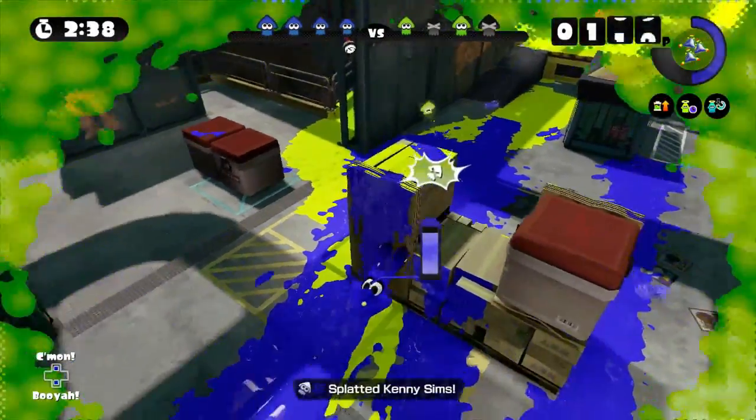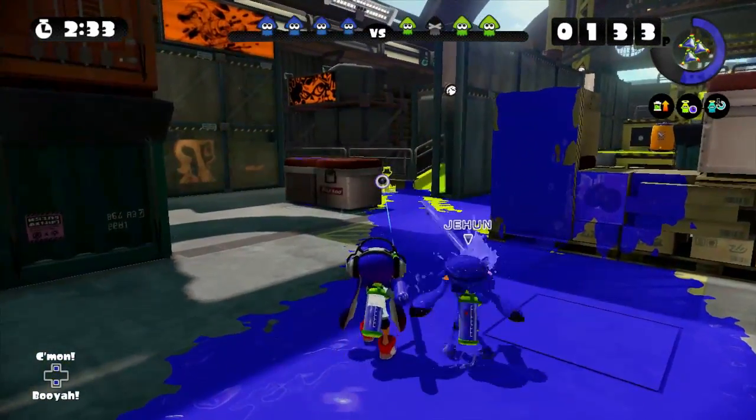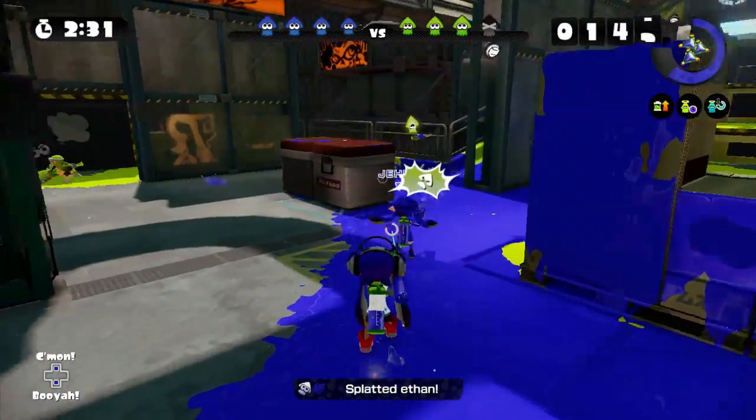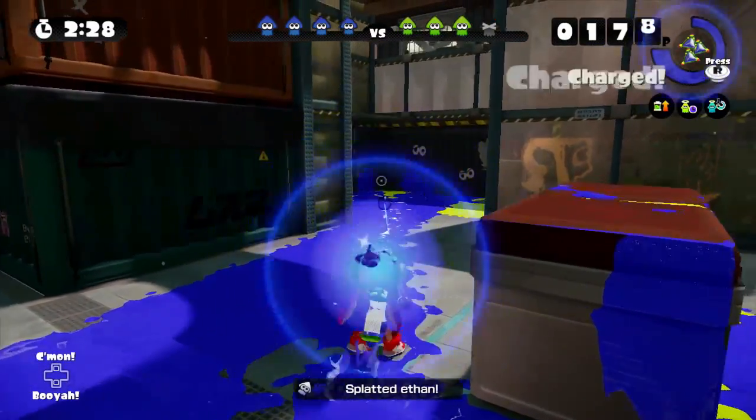Thanks to its amazing range, you can easily take out super jumping opponents from great distances. Given that, it is also an excellent weapon to pressure your foes with. Here, I trap a player using a combination of charger shots and sub weapons.